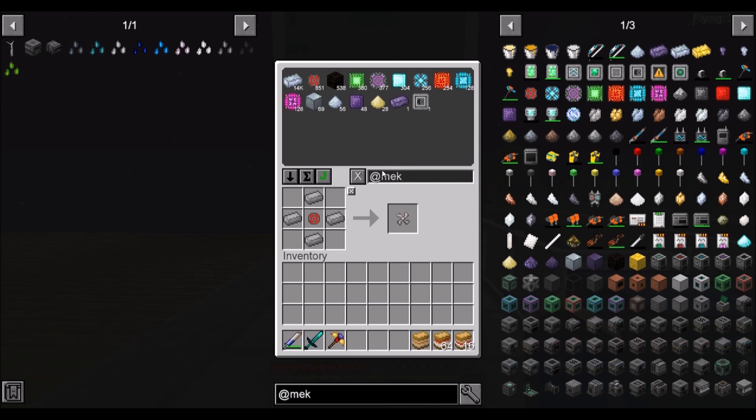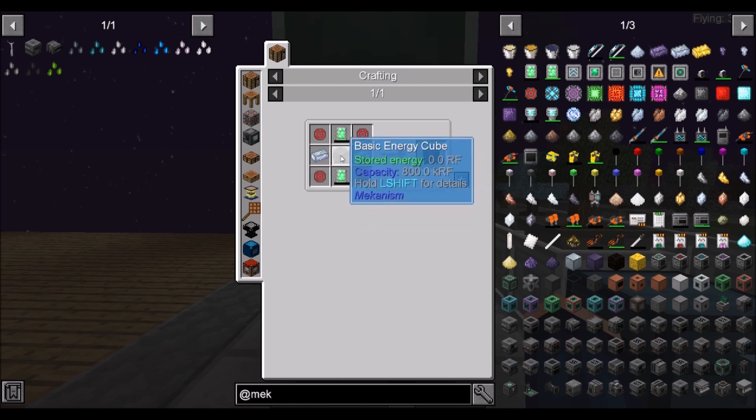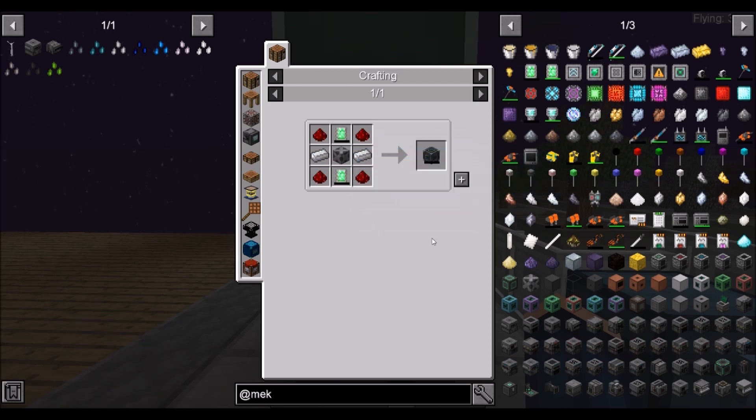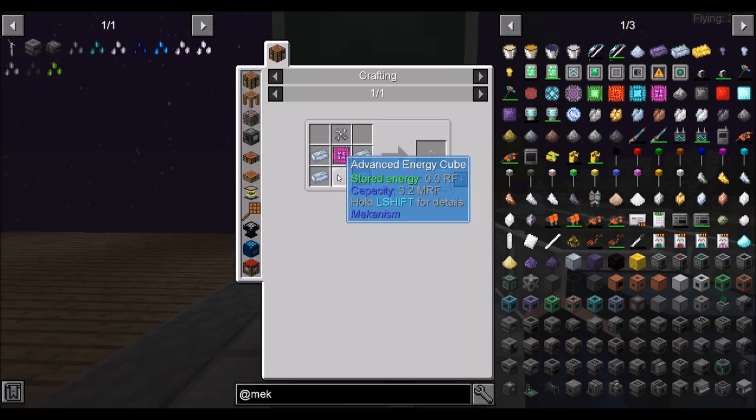About how many wind generators do we need? I think eight — let's make eight. We'll go ahead and make this — that's six — and that's eight. We're going to be making eight of these. So we're going to need advanced energy cables, which means basic energy cubes. So we're going to need eight of these. It's a good thing I had the time on my hands to make this in bulk.